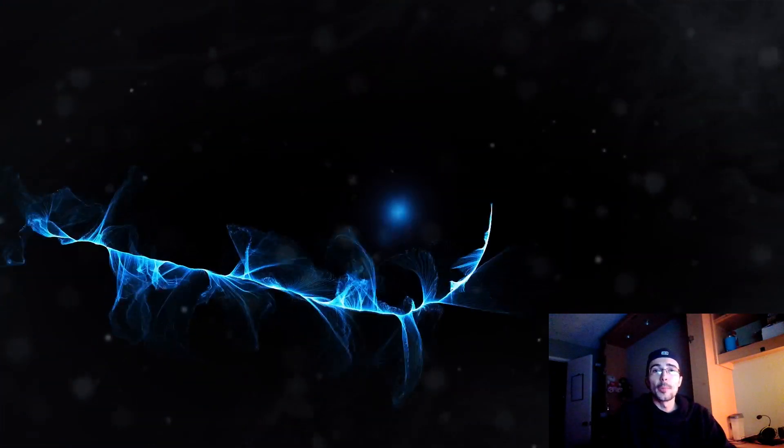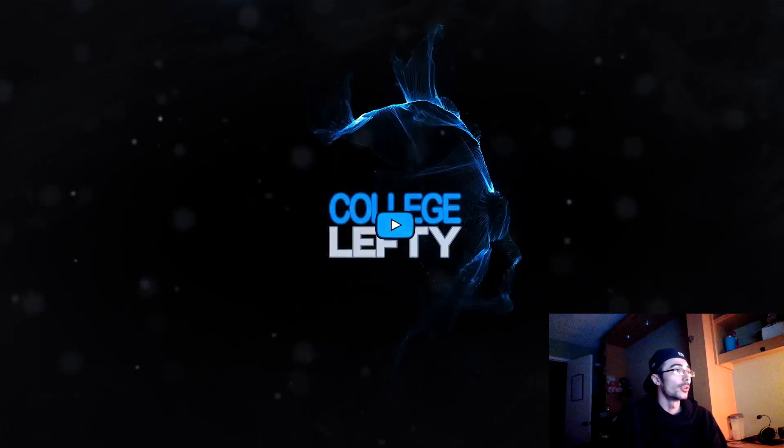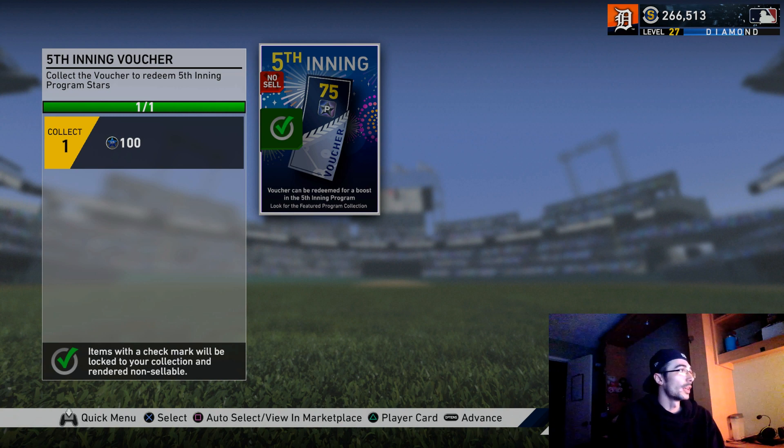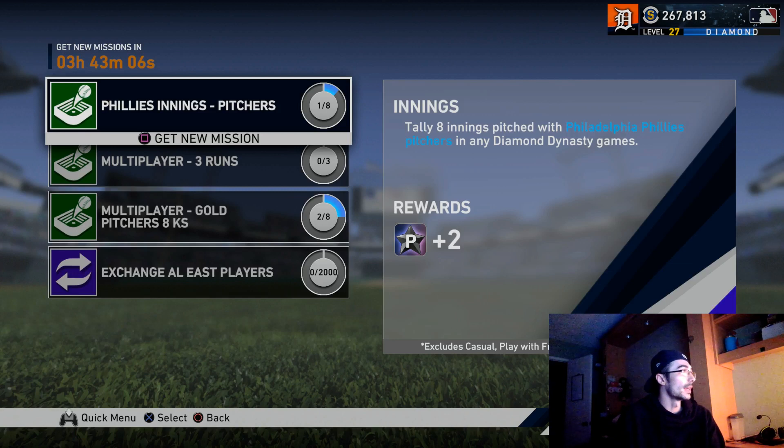How's it going everyone, College Lefty here. I'm going to be quickly going over how to complete the fifth inning conquest as fast as possible. There are a few ways to do this. The first thing that's most important is the fifth inning voucher for 75 program stars.